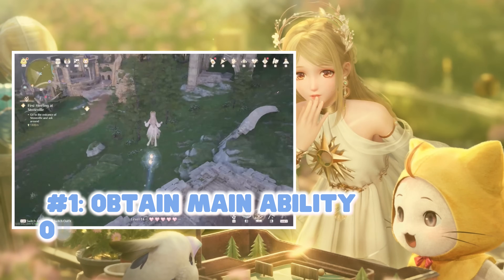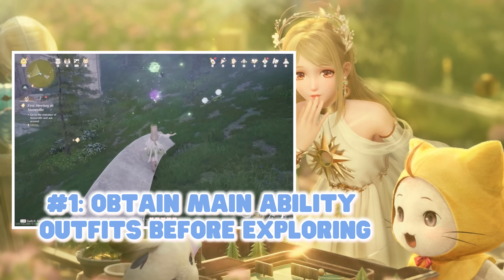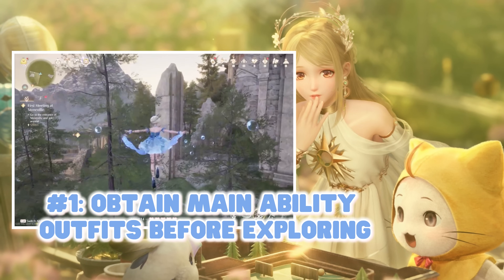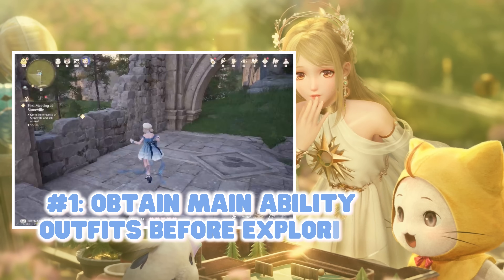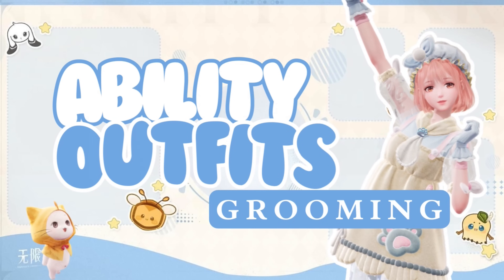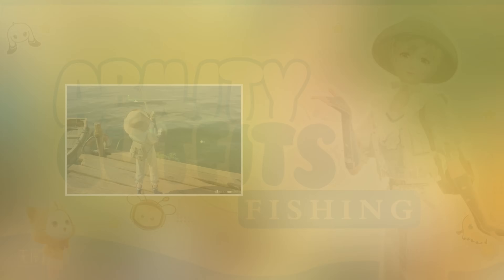Number one: do not explore until you have at least the five main ability outfits. This is crucial because there are certain things that won't be visible until you have these outfits. By the time you get to the first town where your quest commences, you'll already have the purify and floating outfit. The next three outfits you will get are the grooming, the bug catching, and the fishing outfit.